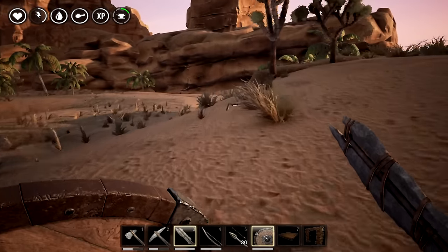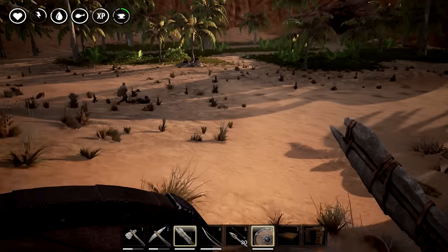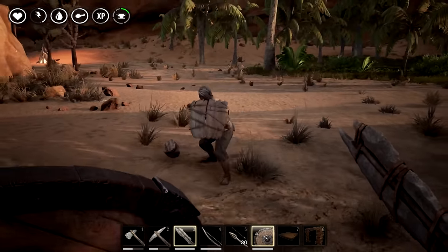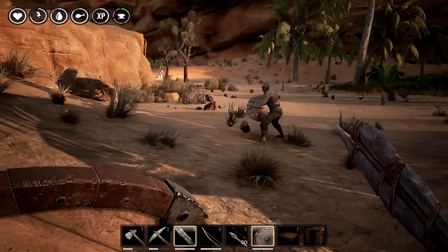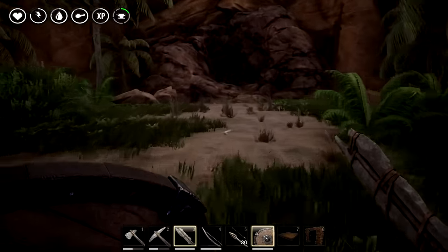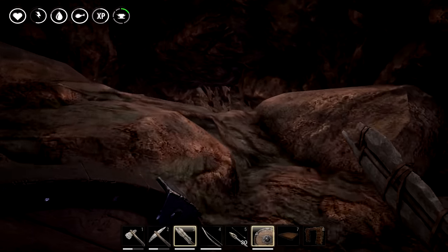Encumbrance-wise we're looking really lightweight. We're almost halfway to level eight. I don't know what this dude's doing — he's fighting a thrall over there. Oh, it's Josh! What up, Josh? That thing's being laggy as hell. Like I was saying though, I want to see what the hell's down in this cave — it's caught my attention.